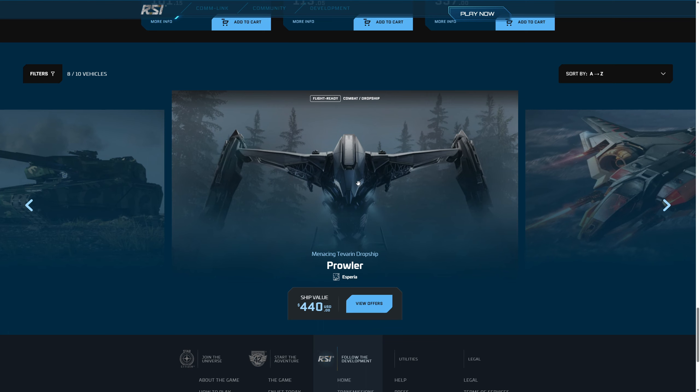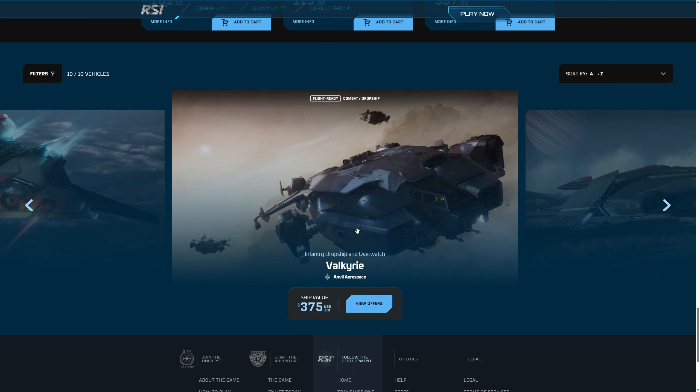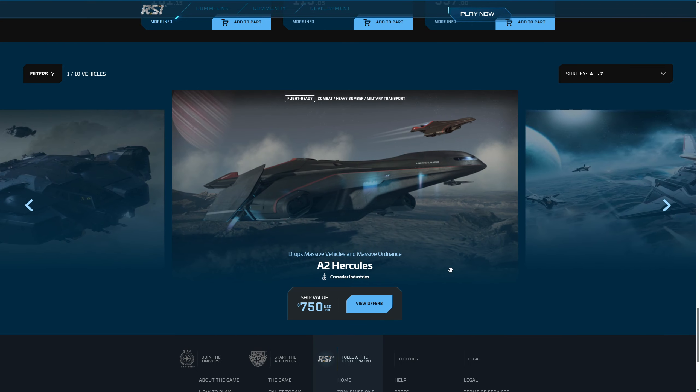Prowler gemisi çok pahalı ama oyuncu taşıyabiliyor, sanırım 8 veya 10 kişi. Saber bir fighter olarak çok hoş bir gemi, amacı stealth gameplay, radarda çok geç çıkıyor, sanırım 1 kilometre içinde radara çıkıyor. Valkyrie de çok hoş, armorsu çok yüksek ama şu an armor sistemi oyunda olmadığı için bunu göremiyoruz. İleride damage ve armor sistemiyle çok büyük update'ler gelecek, bu sene sonu veya gelecek sene başında. O zaman bu tarz gemiler acayip heavy armorlu oluyor ve içi de geniş, rok veya başka araç da koyabiliyorsunuz.